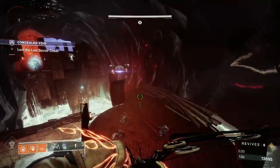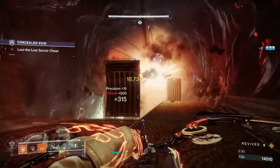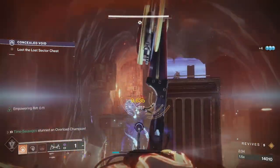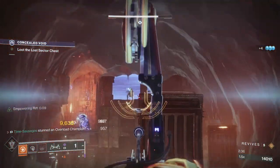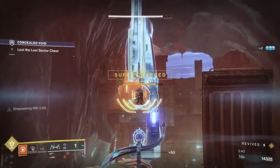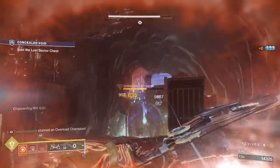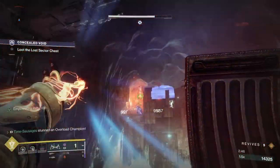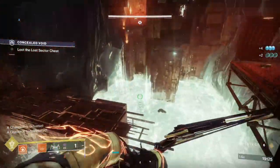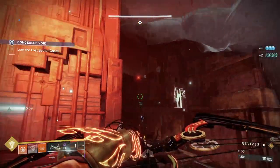Let's get in closer and do the old clicky thing — get rid of those shields, which is lovely. Let's stick our Empowering Rift down so I can get some damage on this git and get my grenade energy back. I'm going to wait until I stun him again because I don't want him shooting me — there we go. That's probably enough for him. Excellent — that fellow is down. Dropped a couple of elemental wells there, which is very nice indeed. Thanks very much for the healing.